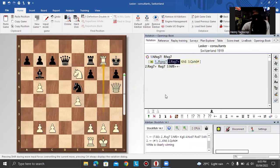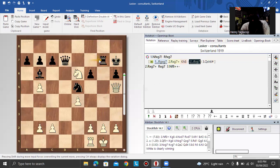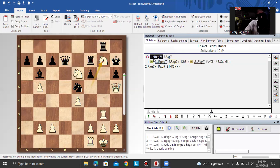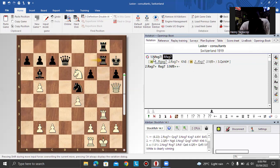After rook g7, rook takes g7 — and knight f8, not knight takes g7, because you lose a piece. So knight takes f8 is winning. After the king moves, the queen is captured. The other move is knight f takes g7 — the same idea: rook takes g7 or rook f takes g7, rook takes g7, rook takes g7, and knight f8 — white is winning a piece.